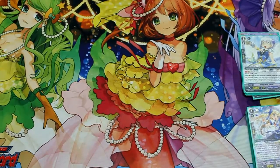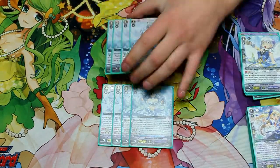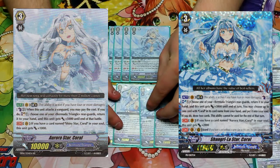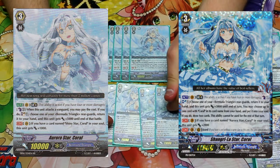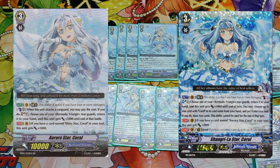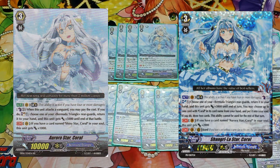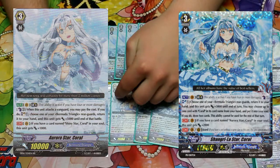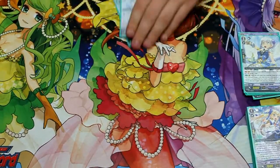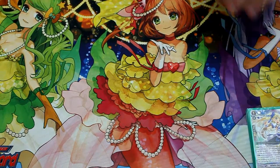Now we get to the grade threes. In my previous build I was running two Loras, two Aurora, and three Shangri-La. Now I'm running four and four because of Arcadia Starkroll, because she needs a Coral Heart. For Shangri-La, this is what you want to have on your grade three ride — usually it's a really bad choice to just ride this, so you usually want this thrown into your soul. You cry when you have to ride it, but when it's cross-ridden you're just like, nice. I also like the art of this more than the alternate art. So eight grade three Corals, and then we move on to the G-Zone.